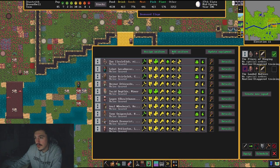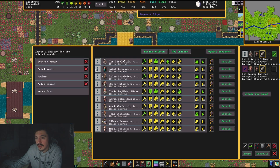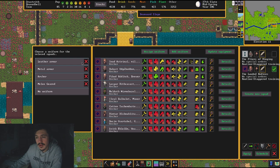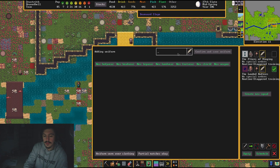Going to Equip, then my melee squad, I can assign or add uniforms. My melee squad already has a custom uniform assigned called Metal Armor. I'm going to show you how to make a custom uniform because I need one for my archers — their squad is out of whack because I assigned the default Archer uniform which uses leather armor. I want my archers in metal: it slows them down but offers more protection. We'll go to Add Uniform and name it Metal Archer.